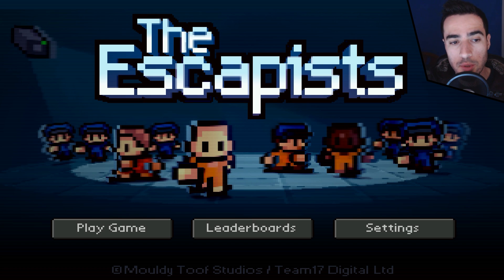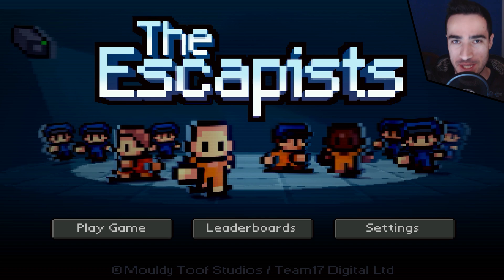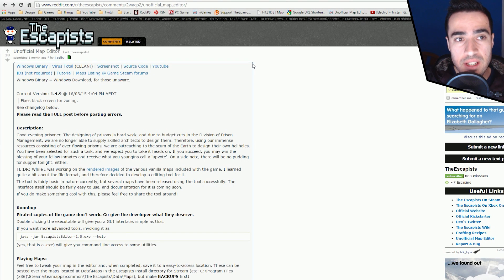The first thing you want to do to play a custom map is close the Escapists — that would be a good idea. Every single page I will open here, I will put in the description of the video so that you can quickly access it.